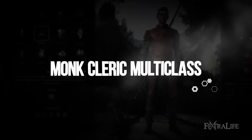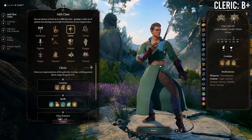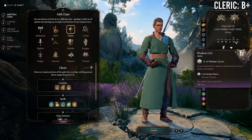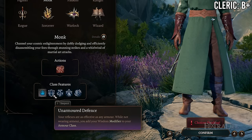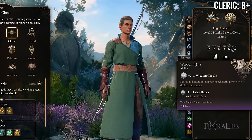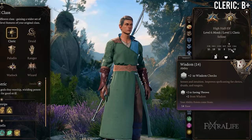Next is Monk/Cleric multi-classing — there's a lot to love here. Clerics use Wisdom for spellcasting, just like Way of the Four Elements monks, and monks gain extra armor class when unarmored for each point of Wisdom, so there's good synergy. This is definitely a better pairing than classes that don't use Wisdom for their spellcasting.